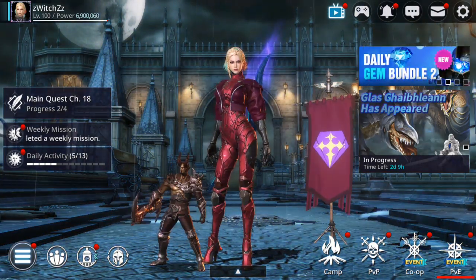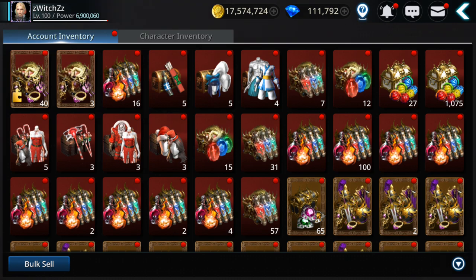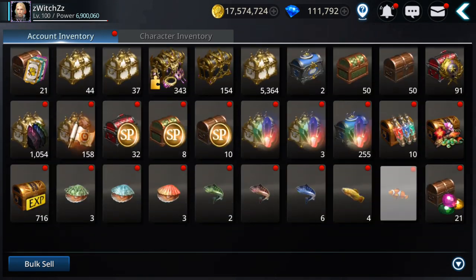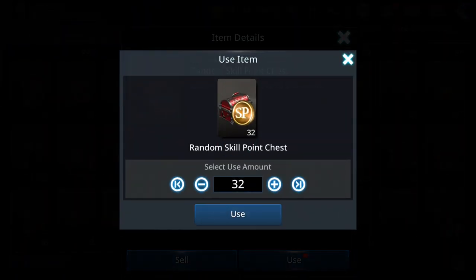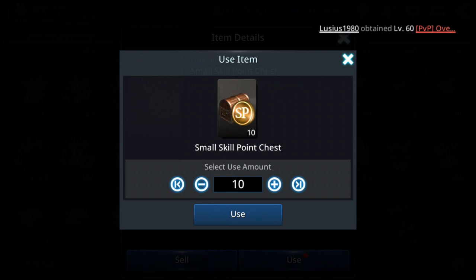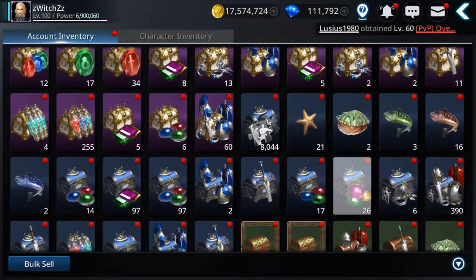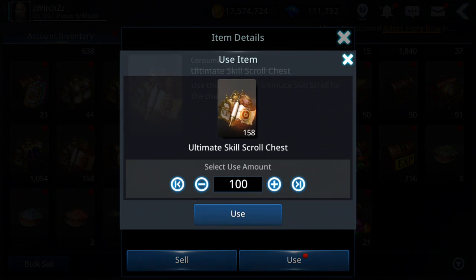Let's see what I can do with the witch — starting with skills. I have some skill points I'm gonna use on the normal skills. You can get skill scrolls from the shop and also from the guild shop. These are ultimate skill scrolls.